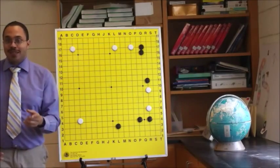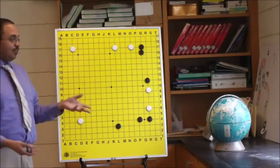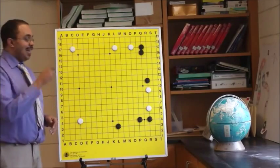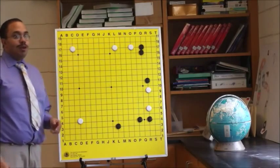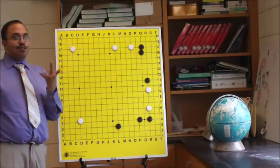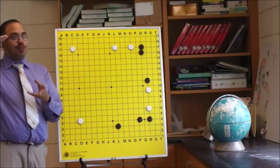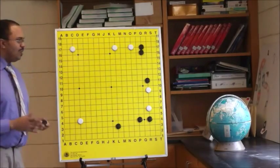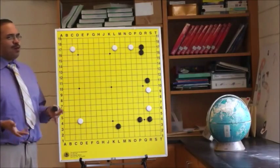From Black's perspective, he knows what White needs to do to make a second eye — going to the center. So that is his key to understanding how to attack these two stones. We're always looking from our opponent's perspective, which helps us understand things from our own perspective. Why don't you pause the video and think about it — what are the ways Black can attack White?